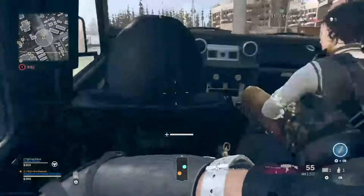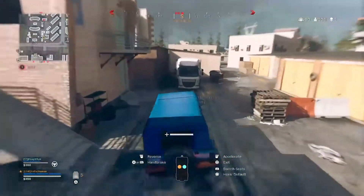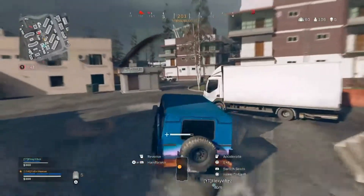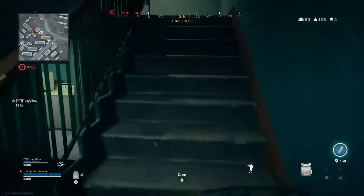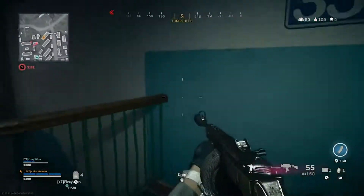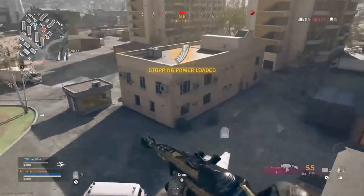Let's get this Kilo loadout done. That's what I wanted to do but I never made it down. Hop on — oh yeah. Uh oh, uh oh. They're in the house, yeah they're in the house. There's two teams here though — I'm pretty sure one of them is ghosted. I broke one in the house. I'm putting on stopping power before I push this.